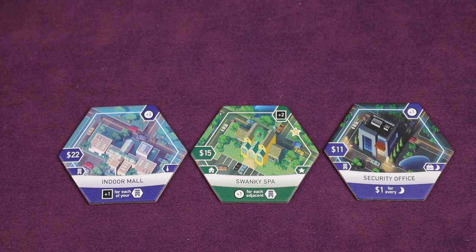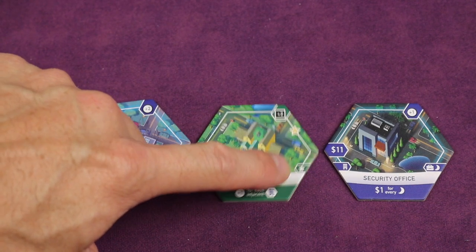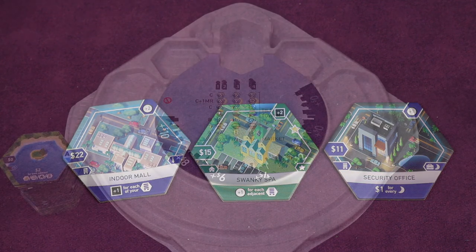Make sure you're not using any tiles from the three expansions included in this collector's edition. You'll know that by looking for icons in the lower right of the tile — the tie icon is for Suburbia Inc., the star is for Five Star, and the moon is for Nightlife. Make sure none of the tiles you're using have any of those icons. You won't need them playing the base game.